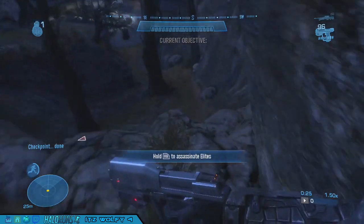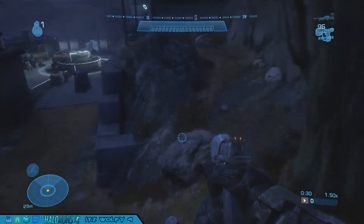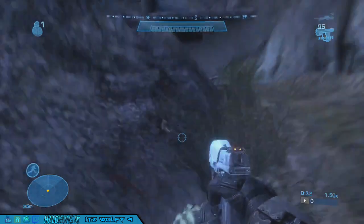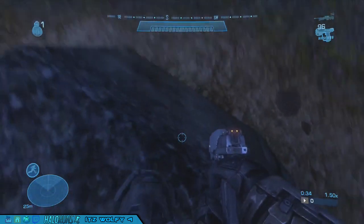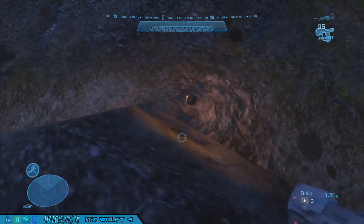This one jump over here is a good slide jump. For this nade jump I like to throw my nade against that black spot so it doesn't go anywhere — it just gets stuck like that.